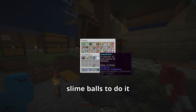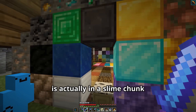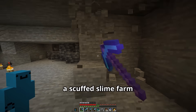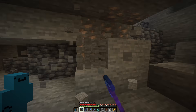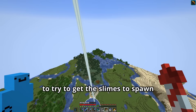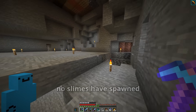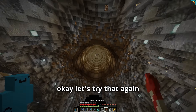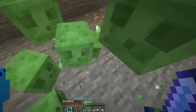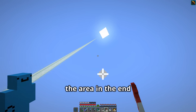I just need to get a bunch of slime balls to do it, but I don't have nearly enough. I know this house I built is actually in a slime chunk, so if I mine out this area around it, I should be able to make a scuffed slime farm. I could just fly all the way up to try to get the slimes to spawn. Here's a slime. So we'll just keep doing this until we have enough slime to blow up the area in the End.